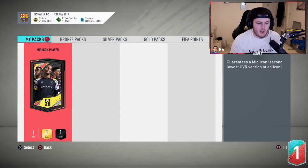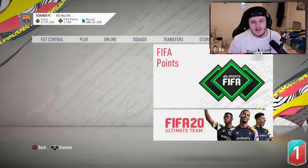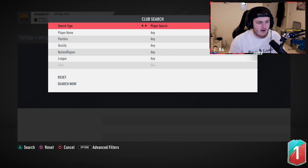We are doing mid-icon roulette. Essentially, you don't get to see what I pack, neither do I. We store it straight to the club and go nation by nation in the club to figure out who we've packed. It's quite fun. So let's go to this screen so you don't get to see who it was. I'm covering my screen — I'm looking at the bottom so I can see when to skip and store in the club. Hopefully it's not a duplicate.